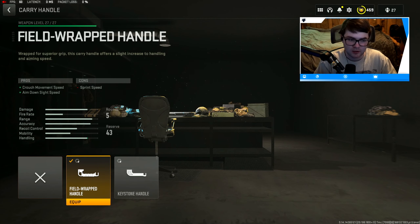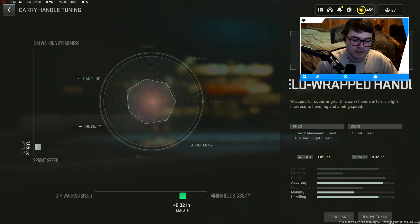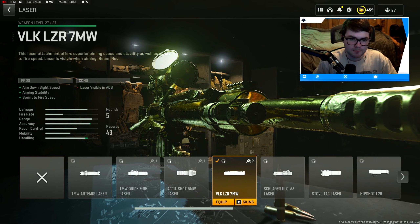The first attachment is the Field Wrapped Handle for crouch movement speed and aim-down-sight speed — we're really using this for the ADS time benefits. This gun has insane damage, so you don't need any damage-adding or recoil control attachments. Having the Field Wrapped Handle is very helpful for ADS time. If you're able to tune your attachments, go negative 1.05 for sprint speed and plus 0.32 for aiming idle stability to help with weapon sway.